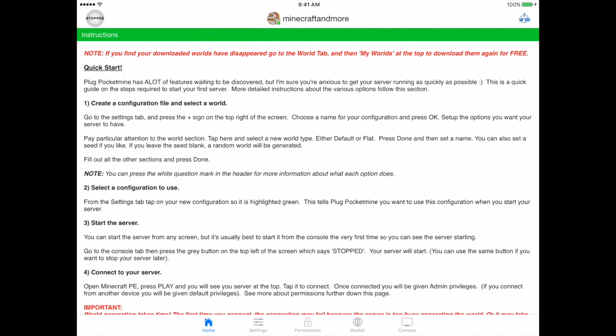This is not that. This is called Plug Pocket Mine. So what you want to do is get this app — it's on the App Store. Plug Pocket Mine is made by Innovative Developers, the same people that made Plug PE. They make some awesome apps, definitely check them out on Twitter. You're also going to want to have a Google account.